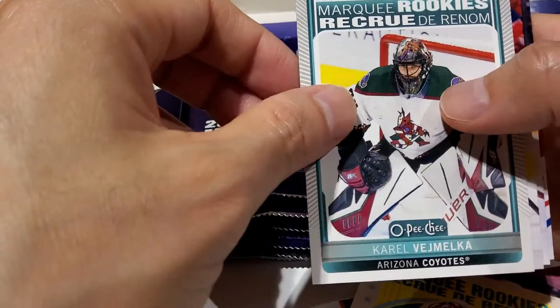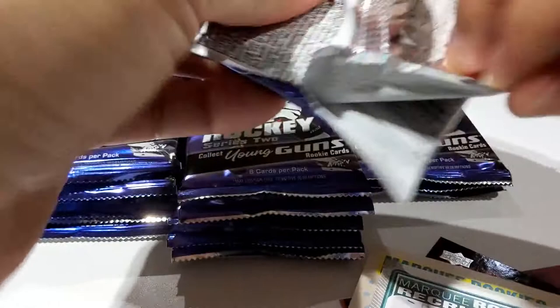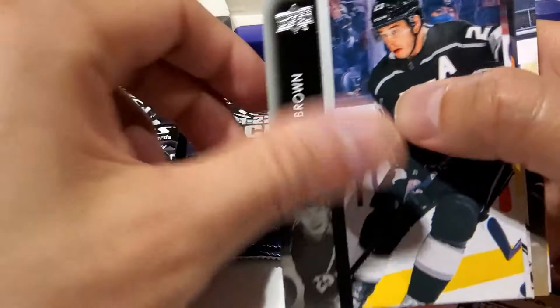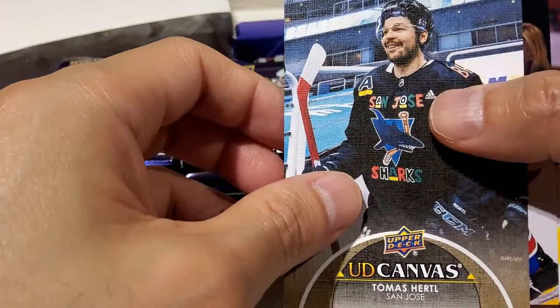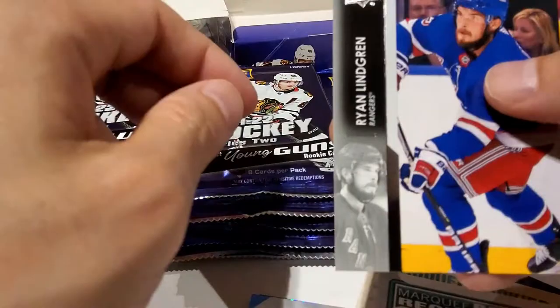James van Riemsdyk, Ryan Luca Hopkins, and Jonathan Drouin. I apologize, I'm just rushing through this — trying to make it not such a long video. It's interesting just to see what cards come out of each box. Dustin Brown. Looks like we have a canvas here — Marko Dano, Sanheim, and Thomas Hardle. Not too bad. It's not a black version — I think if the entire bottom is black that would be the black version.